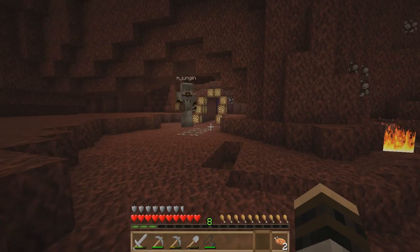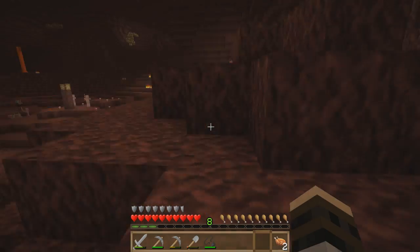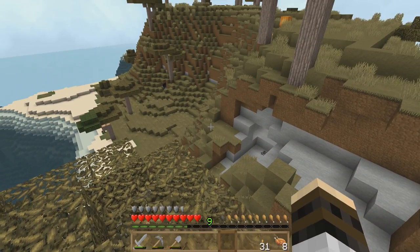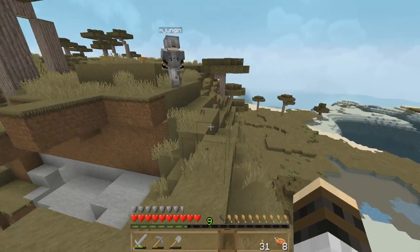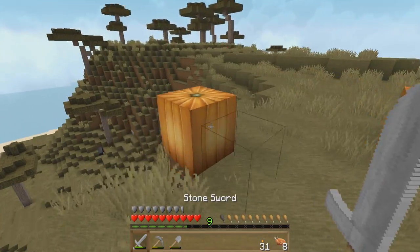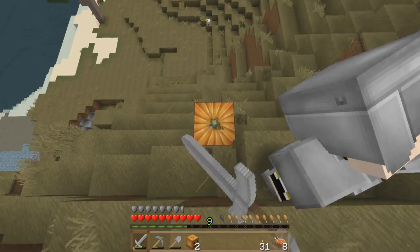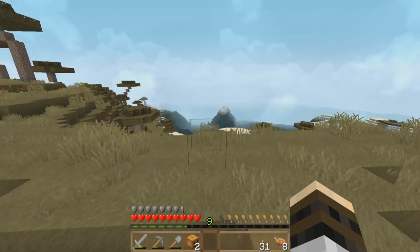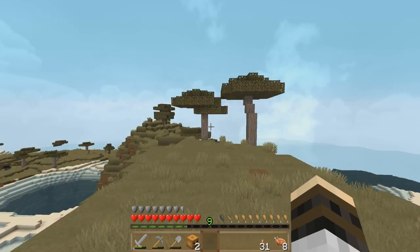We're gonna journey back through the nether and make an enchantment table and do some enchants, even though we have low levels. Oh — we need these pumpkins! These are for our snowman. We got snowman pumpkins, guys — we can make snow golems!